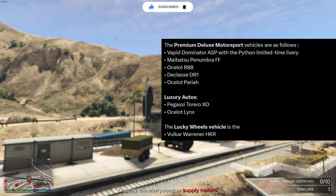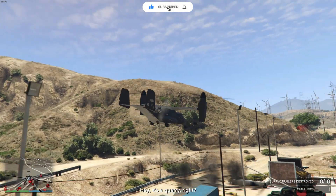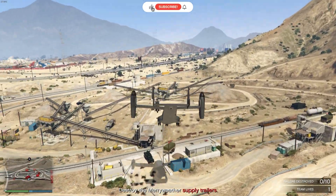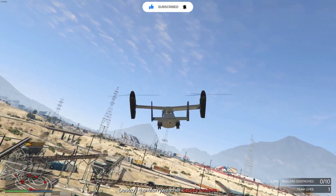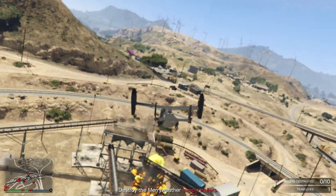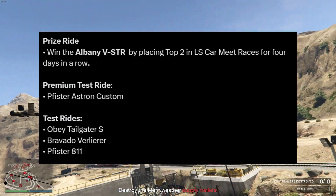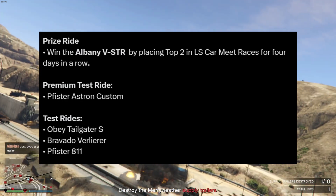The Paraya is an old car that most people already have. At Luxury Autos, the lucky wheel vehicle is the HKR — it's a good truck-style car. The prize ride is the Albany BSTR. If you get top two places in LS Car Meet races for four days in a row, you'll get this car.